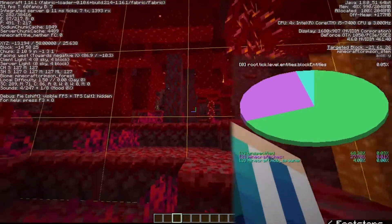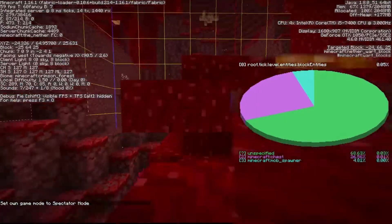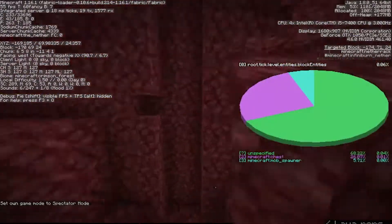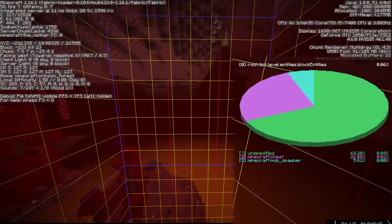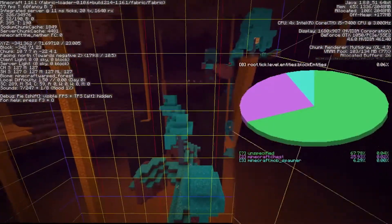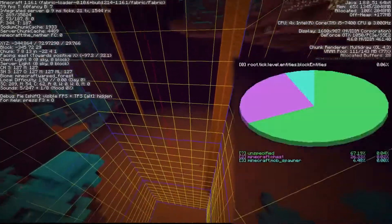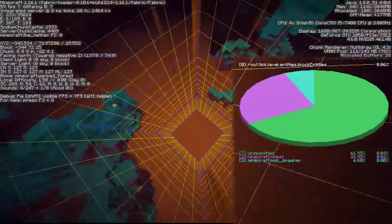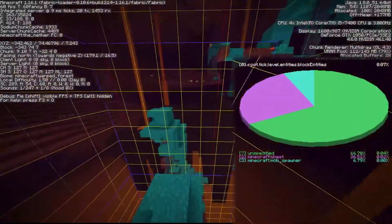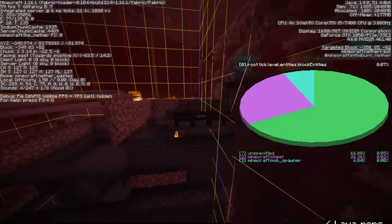Set render distance to 16, close and reopen the chart, then move one chunk to the east. Increase again — 17, 18, 19, 20, 21, 22 — it appeared one chunk later, which means the spawner is in the opposite direction. So we head approximately 22 chunks west. After traveling that distance we can see the fortress right there. If you travel 22 chunks and still don't see it, you're on the right axis but need to check the other — adjust sideways and you'll find the fortress and the spawner right here.